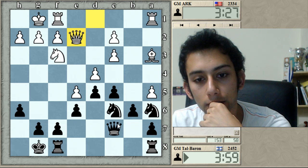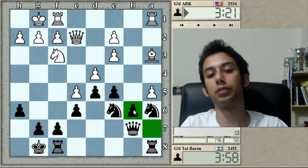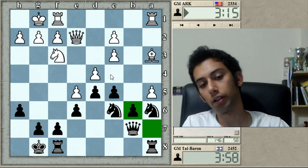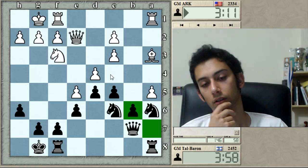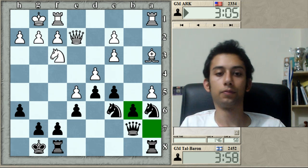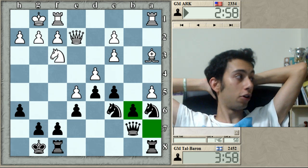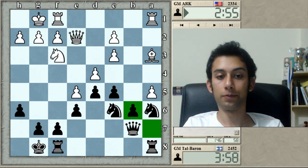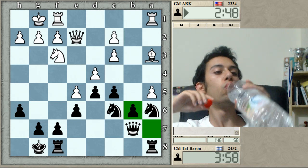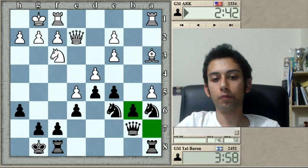I don't see anything else, so might as well just go for it. I'm a bit annoyed by c4-related ideas, but there's nothing really I can do to prevent it — maybe I'll just take on c4 and then I have some b5 push. For the first time in a long time my clock situation is exciting, and having more time I can go get some coffee, stretch, take a nap, drink some water maybe — and I still won't lose on time.